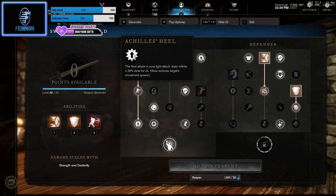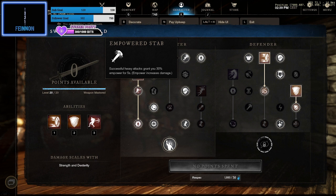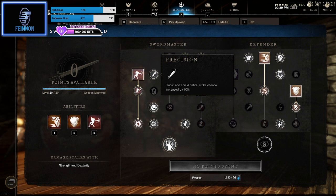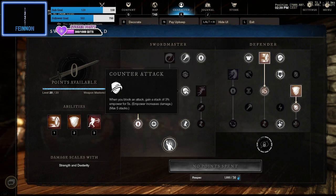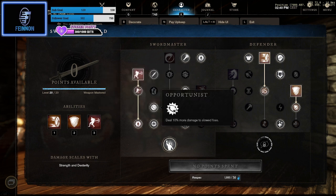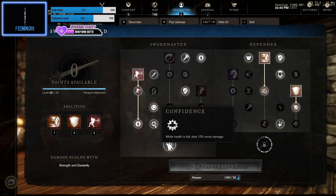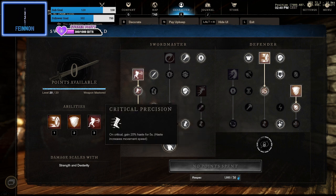Empowered Stab grants you 30% Empower for five seconds. Precision gives sword and shield critical chance increase, which gives you a little bit more damage. There's also an Empower stack of 3% that can stack five times for 15% total. Opportunist deals 10% more damage to slowed foes, which stacks with your Achilles Heel. Confidence — when health is full, deals 50% more damage. As a tank your health will be fluctuating, but it does help at the start or if enemies are stunned.